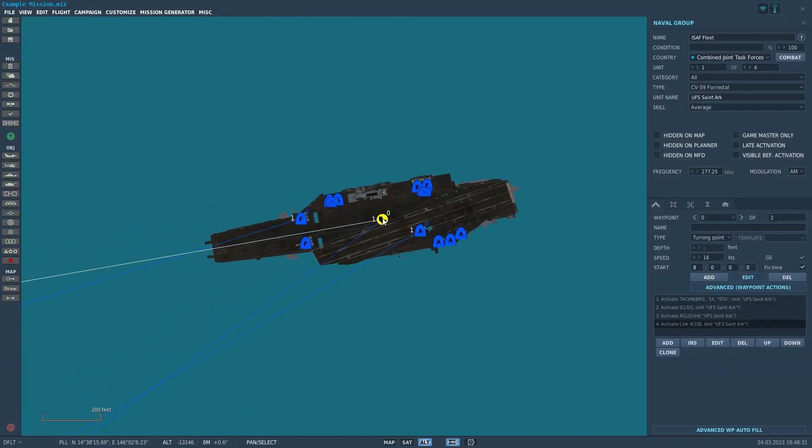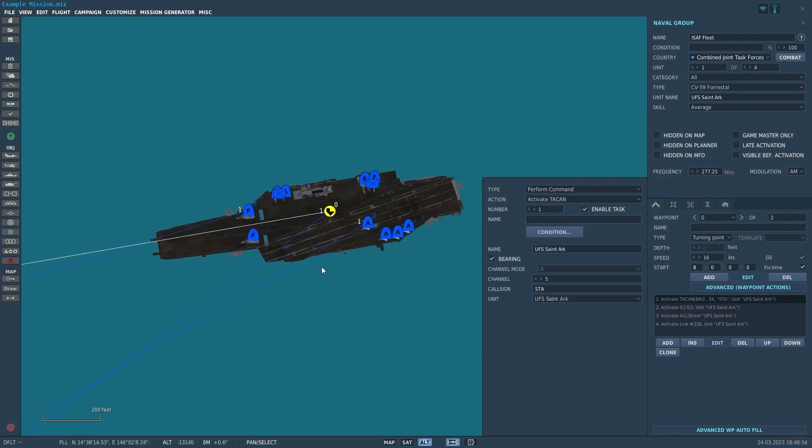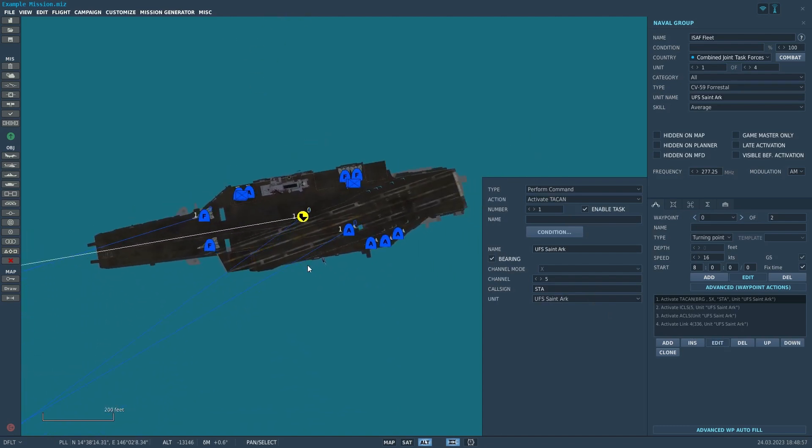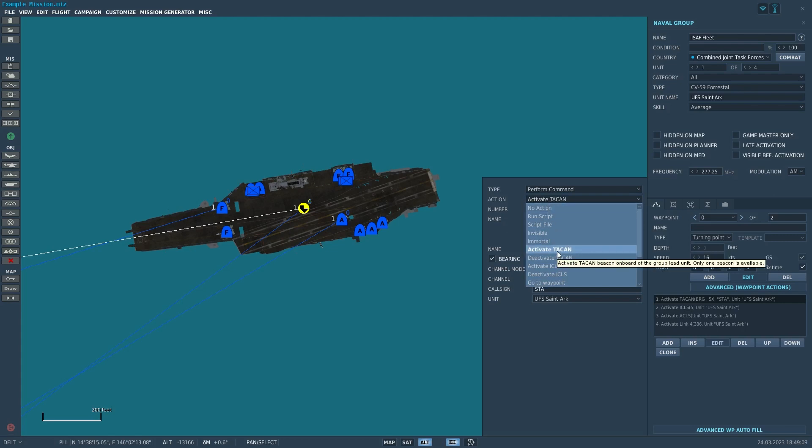Focusing back on the carrier — the things you have to worry about with the actual setup logic. You want to set this up on waypoint zero so it loads at the beginning of the game and you don't have to worry about it. For all carriers, under Perform Command, you have to do several things to set up the systems. First, you have to activate the TACAN — the Tactical Air Navigation radio — that a lot of aircraft in DCS use to navigate to carriers.